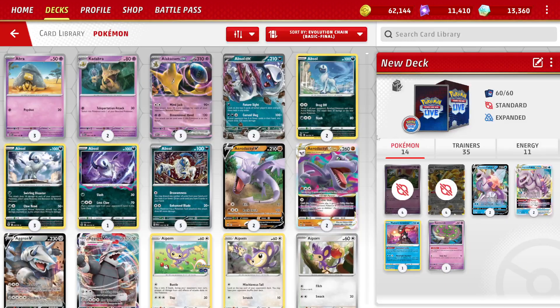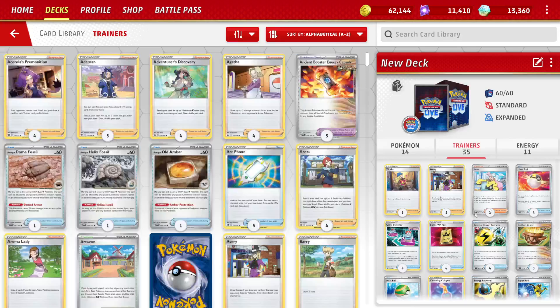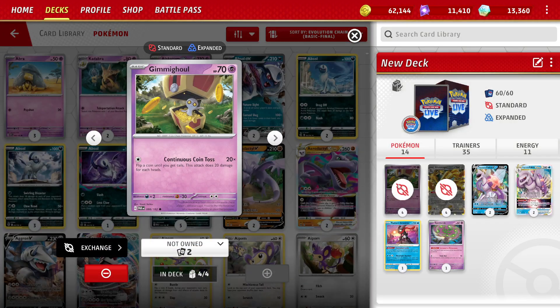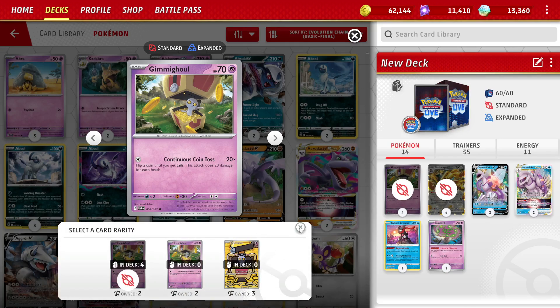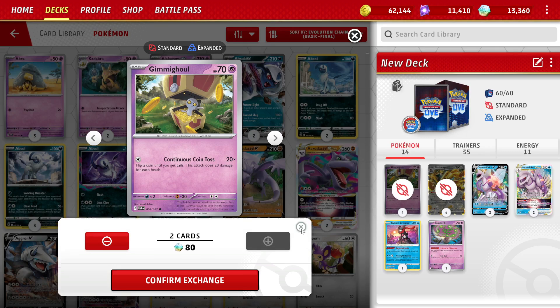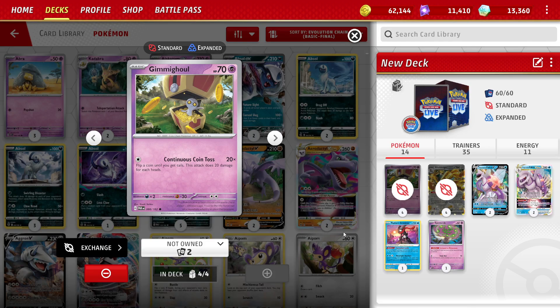It imports the deck list — we have our energies, trainers, and Pokémon. You will see that some of the cards are shown as ones you can't play, because it wants four copies and I only own two copies. So you could go ahead and exchange and craft for 80 credits, but I don't need to do that — this is what you want to be aware of.